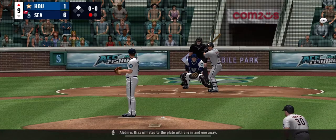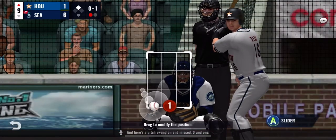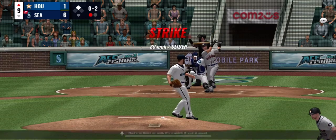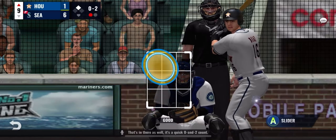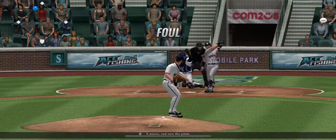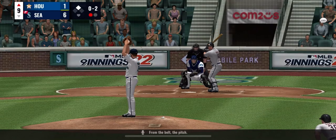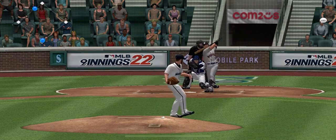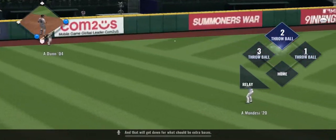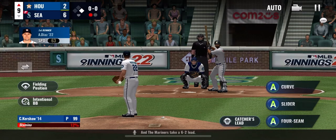Alan Miz Diaz will step to the plate with 1 in and 1 away. Here's a pitch — swung on and missed, 0 and 1. That's in there as well, a quick 0 and 2 count. A pause and now the pitch — ripped foul. That's ripped into left and that will get down for extra bases. The run will come home to score from second, and the Mariners take a 6-2 lead.